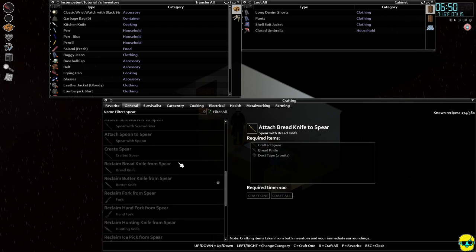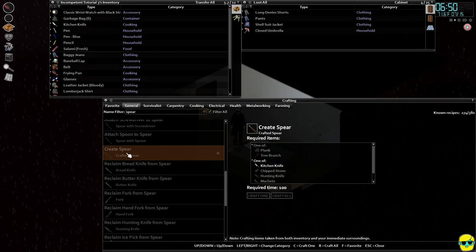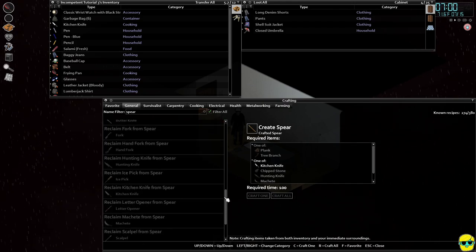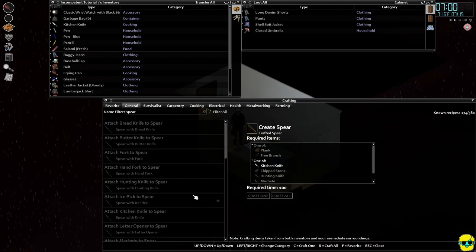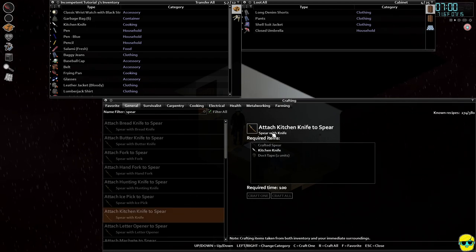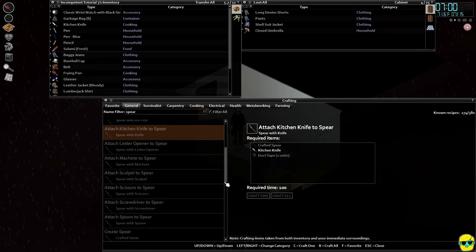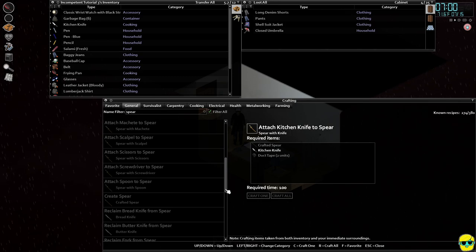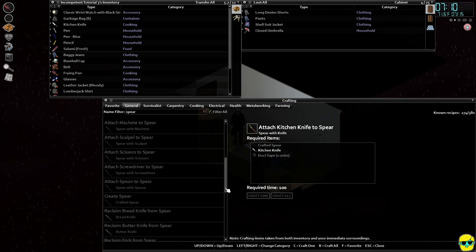I can attach all kinds of spear stuff to a spear. If I wanted to create a spear, I just need a plank and a kitchen knife to sharpen it. Then I could attach a knife to the spear and make an attached kitchen knife spear — something really good. To get that, we first need the crafted spear and some duct tape. This is going to help us fight enemies better than this frying pan, which makes a lot of noise when it hits, doesn't have a lot of reach, and isn't super strong.